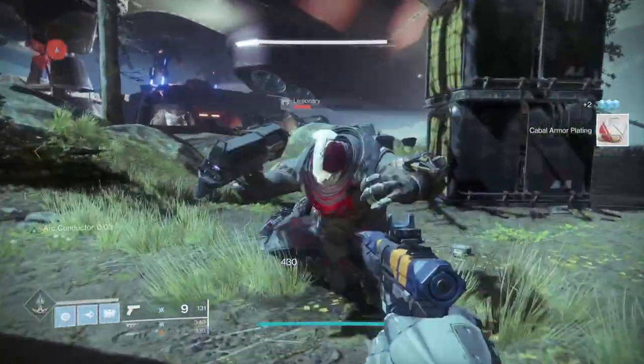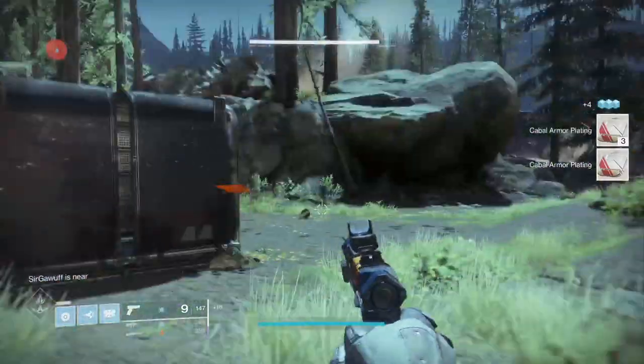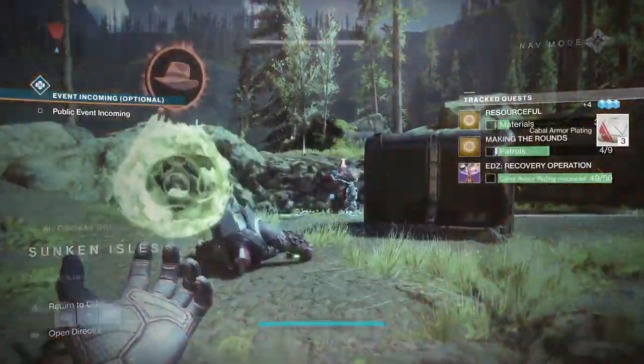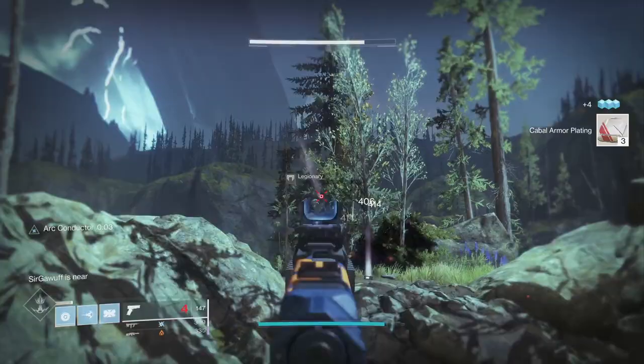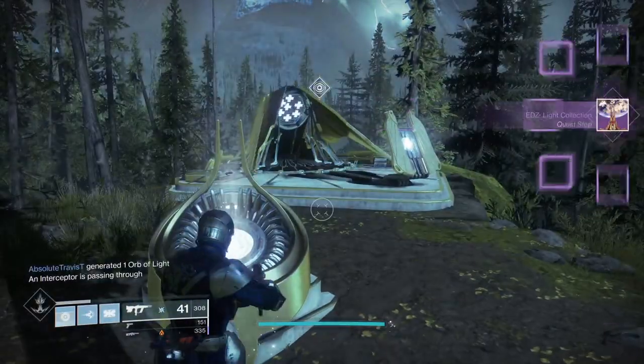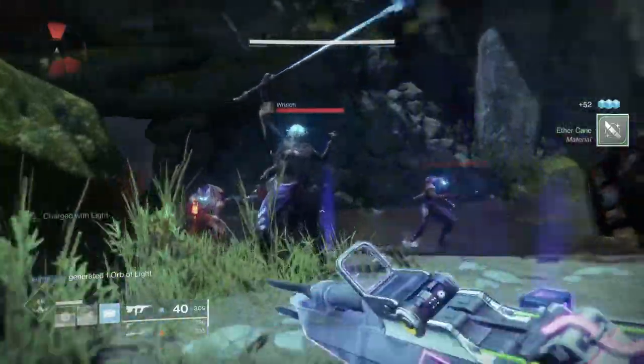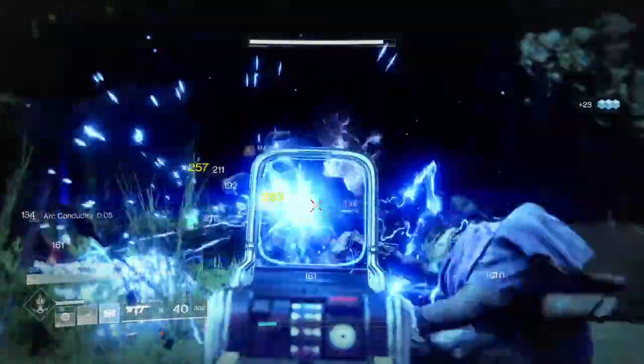Particularly if the enemy factions move against each other, it's quite nice to get them. But you can also pop up to the Sunken Isles — that's got quite a few Cabal up in that area too. Once you've got the 50 and returned to the obelisk and got the next step, you need to get charges of light. It's exactly the same as on Nessus: ability kills, super kills, and masterworked weapon kills, which increases the chance of dropped orbs.